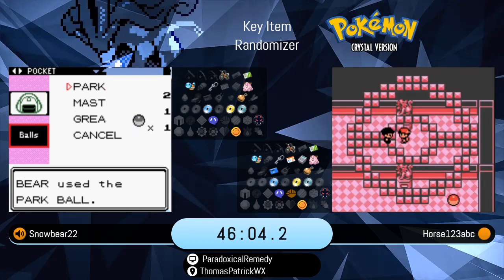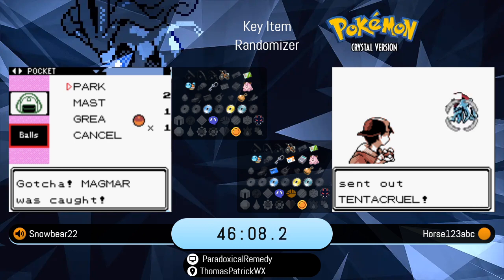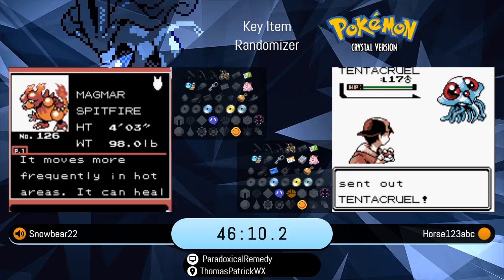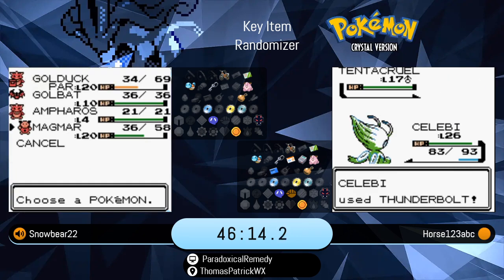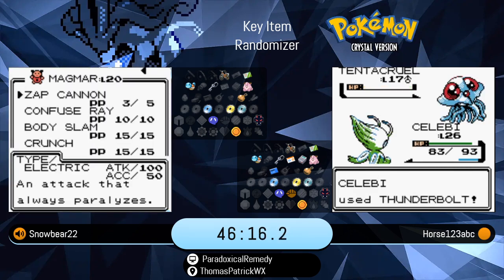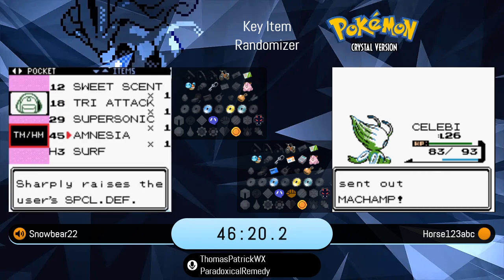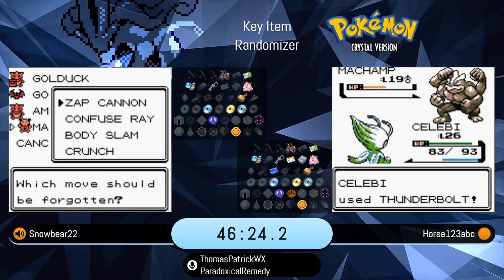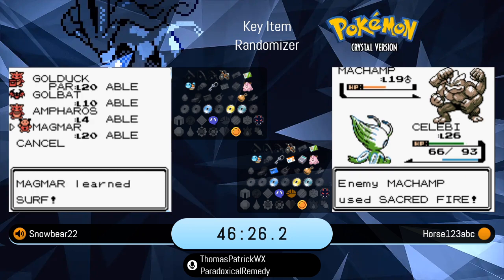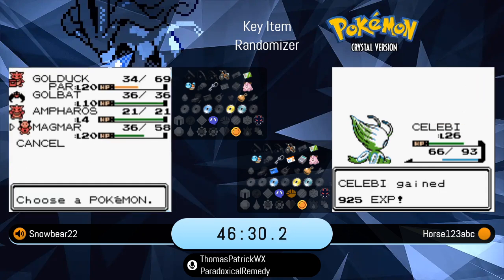We've got the Park Ball glitch, but it didn't catch. He got it on the second try. The Magmar had Body Slam and Crunch as well as Zap Cannon — which he got paralyzed with, of course. He will check the movesets. And honestly, I'd run with it. And he's got Surf. Looks like Snowbear is main switching off of the Golduck into the Magmar.